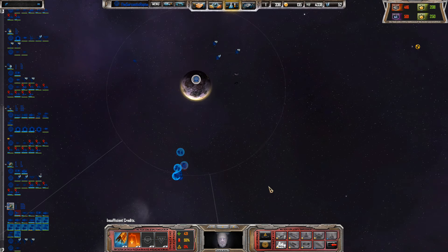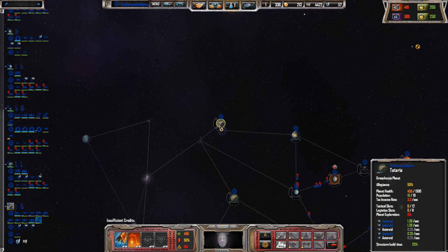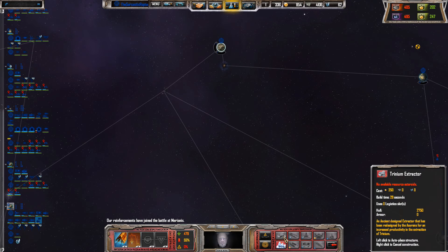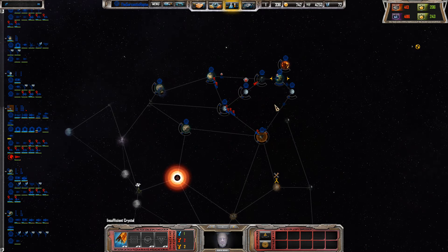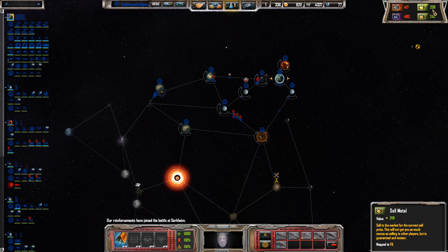We have insufficient funds. Grab some more of those juicy asteroids — there's actually quite a few here. Our supporting fleet has joined the battle. Not enough crystal. I just want to keep up with the expansion. Was that another capital ship I just lost? That's not good.